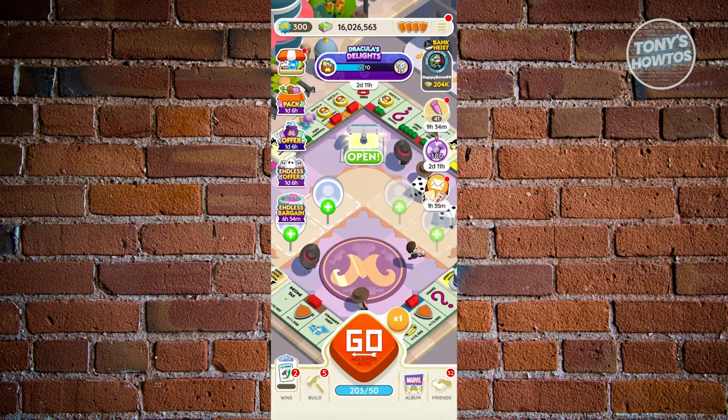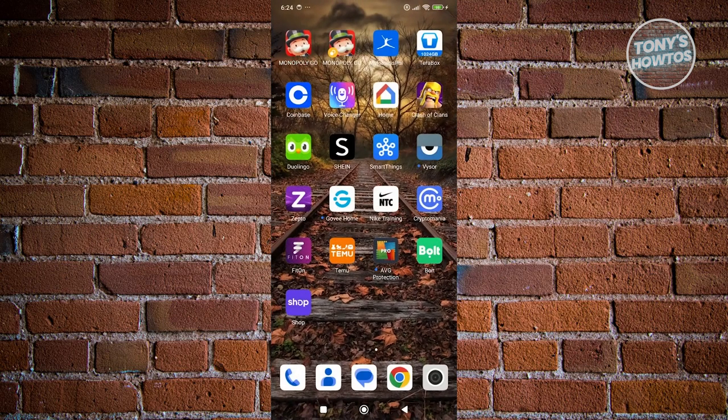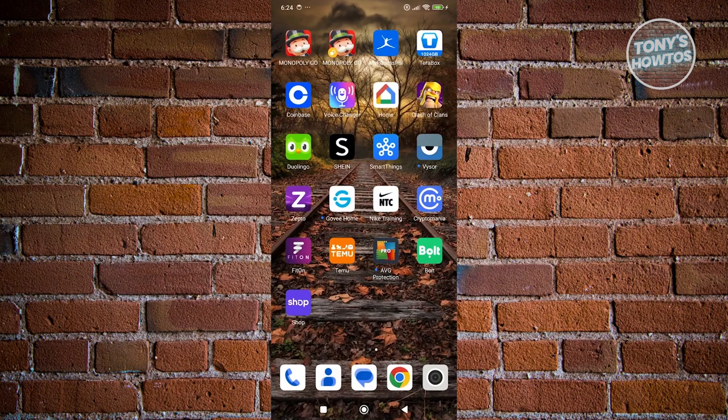If you're unable to use it, it most likely means that Monopoly Go has updated your account or your app, so you won't be able to utilize it. There's not much that we can do here. But if you have an older phone, you could open that up and see if you can still do the airplane mode glitch. The only solution I can recommend is to try using an older phone to play Monopoly Go, and hopefully airplane mode would work on that phone.